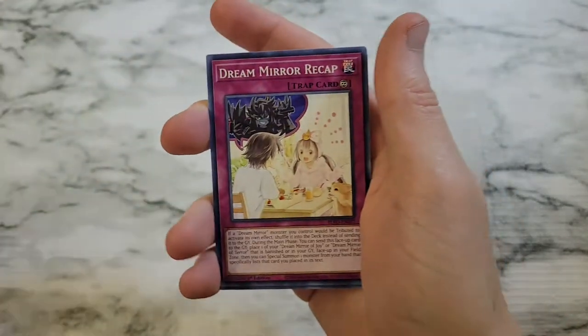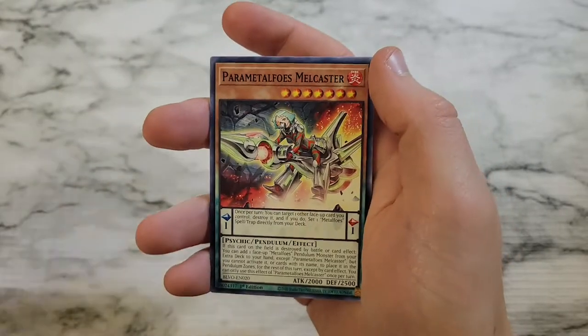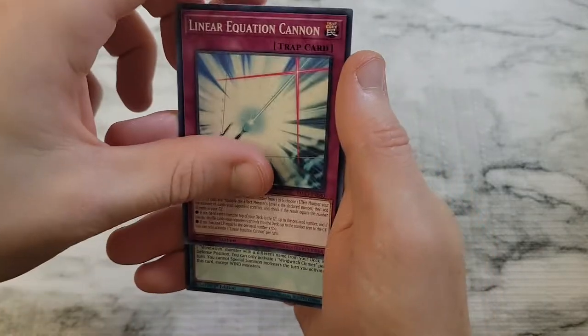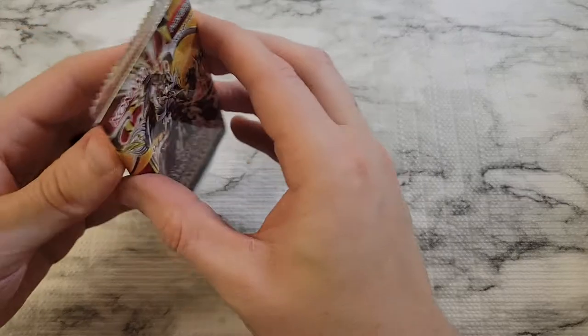S4 Specimen, Dream Mirror Recap, Fabled Bonk, Virtual World Gate Zon Wu, Parametal Foes Melcaster, Dark Dual Avatar Ascendance, Neroi, and then Wind Witch Chimes as a super rare — just got a reprint. Everything in this set got a reprint recently.